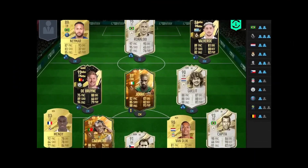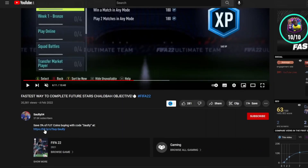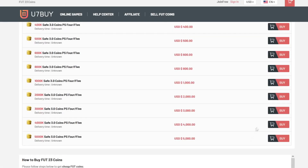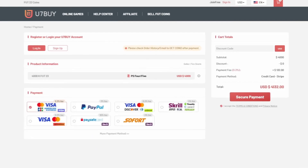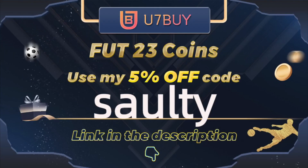So boys, if you're wanting a team like mine on the screen right now, then I suggest you head over to the link in my description and it will take you to a page where you can select PS, Xbox, PC services and you can buy players, coins, whatever you want. Use of them by is where to go — they are the best in the market for coins and players. To save yourself a further 5% off your order, use 'salty' at checkout.